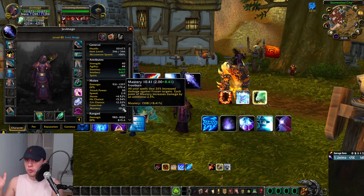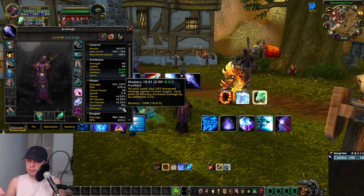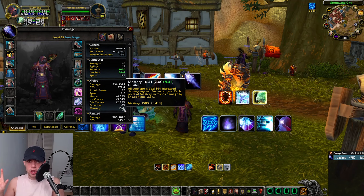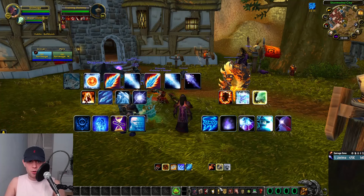Regarding our Mastery, this is called Frostburn. All of your spells deal 26% increased damage against frozen targets, and each point of Mastery is going to increase that. We are going to be doing a lot of damage to frozen targets in this rotation, mainly because of our talents. Let's look at those now.